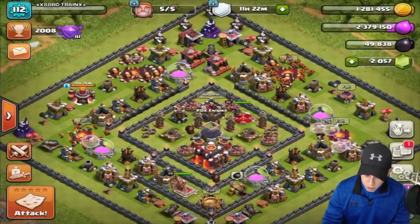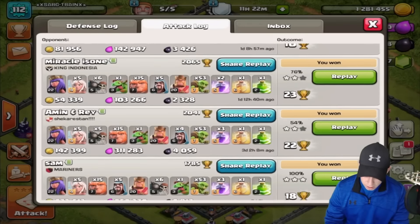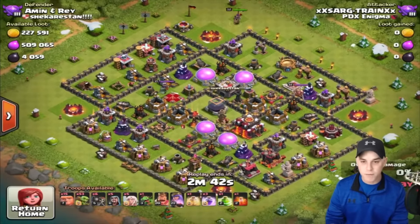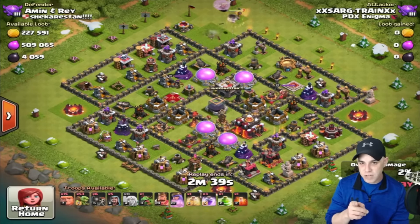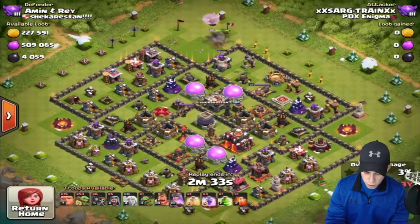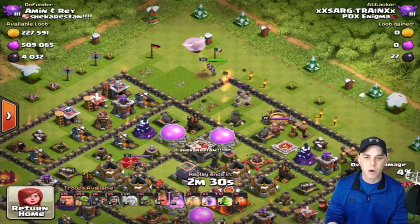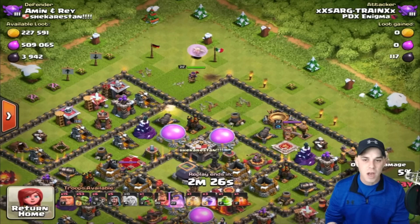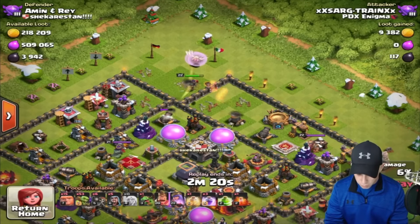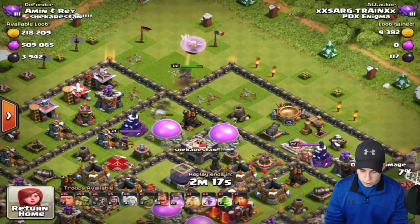Going into another raid — pay attention, I'm going after stuff that's over 2,000 dark elixir. The idea is dark elixir, but if I find abandoned bases with dead loot, I'll take it. Going in on this base — one inferno tower is down for upgrade and the level 3 is down in the south, so we'll try to avoid that with the archer queen. She cannot last long against an inferno tower at her current level — the higher level you get, the more gutsy you can be with it, but I wouldn't recommend it either way.